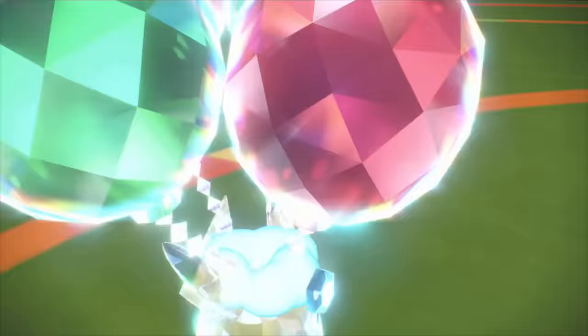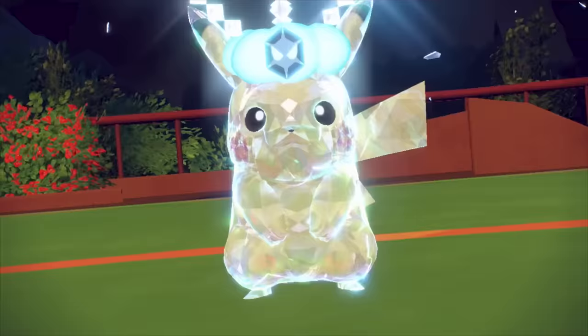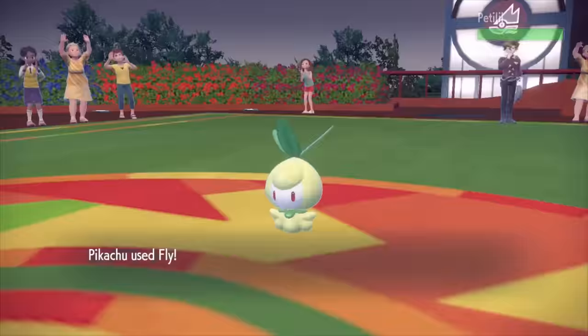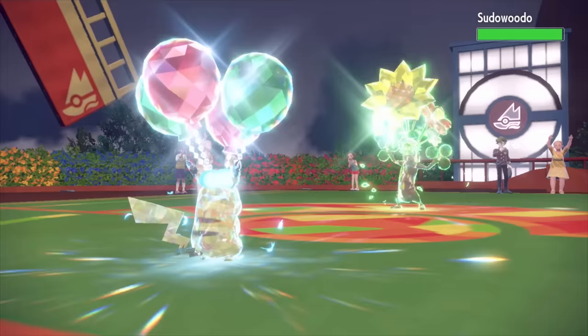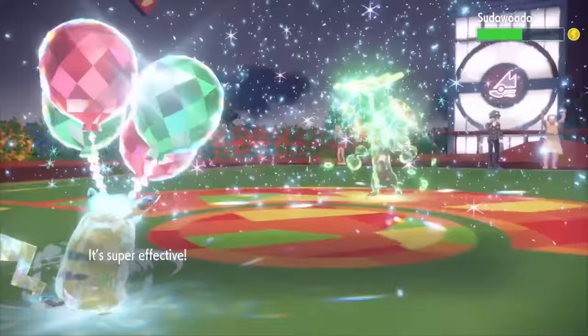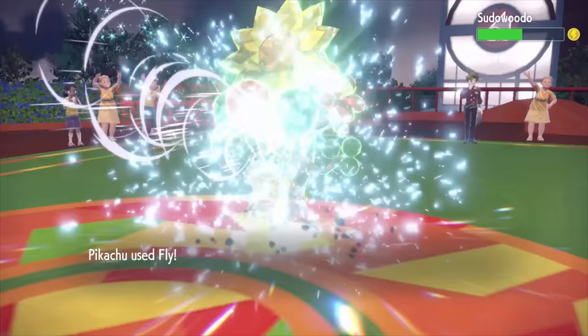I had no choice but to Terastallize Pikachu into a flying type. Unlike my first attempt, this enabled Pikachu to knock out Petilil and Smoliv with just one Fly each. Then pseudo-Sudowoodo appeared again. I Nuzzled, paralyzing them. Luck was on my side too as Brassius' Pokemon couldn't move that same turn. Pikachu then used Fly inflicting just under 50% of their HP. Pseudo-Sudowoodo couldn't move again due to paralysis. Pikachu flies up slamming them once more, this time getting a critical hit ending the battle.